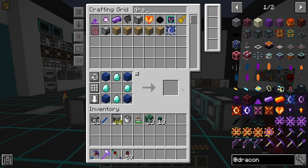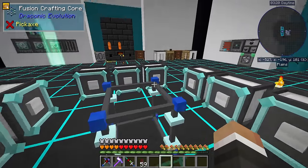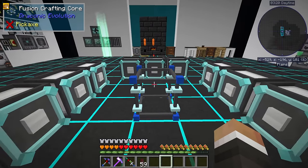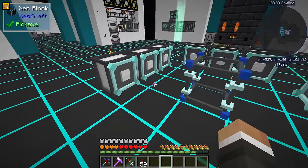So let's request that draconic core, which shouldn't take a second. And then we can throw that down right about here. I don't think there's a specific kind of design layout for this - they just have to be nearby to the draconic evolution fusion crafting core. And then it has to have the basic fusion crafting ejectors close enough to it.